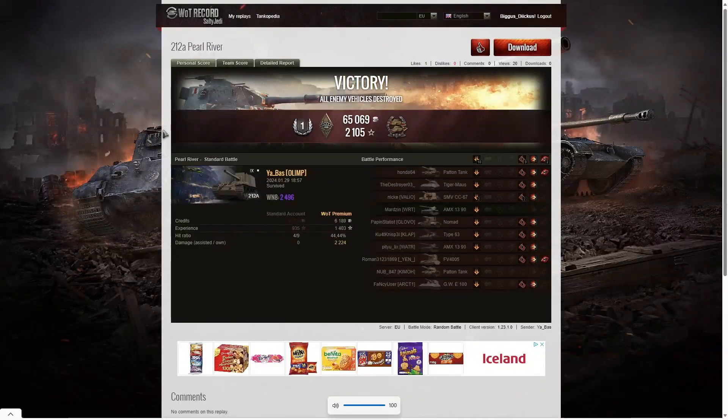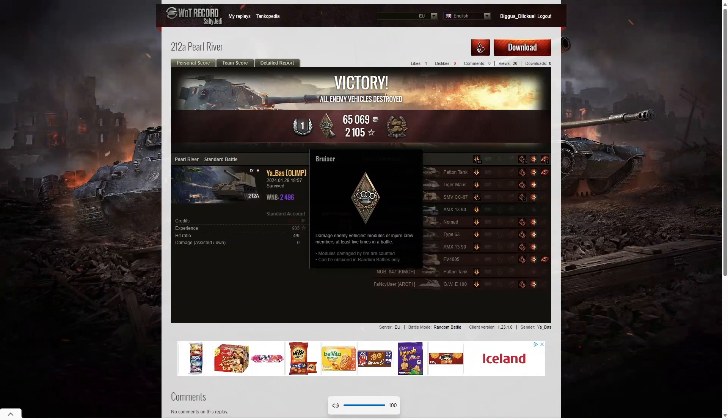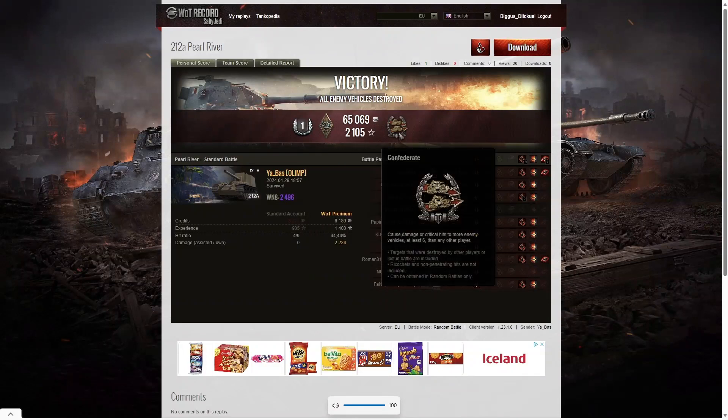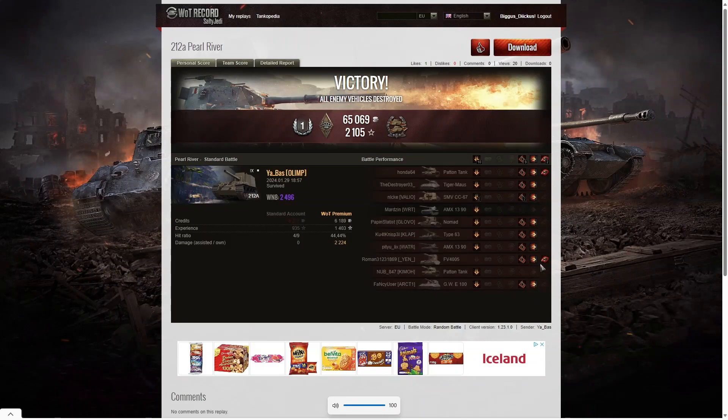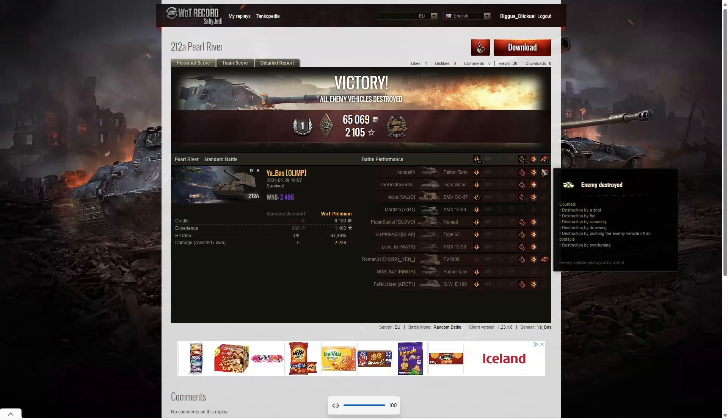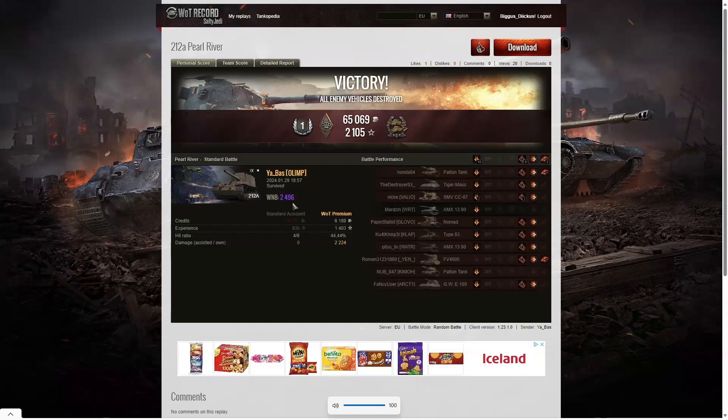Well, that was a fast and furious game and it was also a first class tanker for Yabasov Olymph in the 212A. He also got a Bruiser medal for getting at least five critical hits — in fact he got nine. He got a Confederate for hitting more of the enemy than anyone else on his team — at least six tanks subsequently taken out by other teammates — and that includes the fact that he got two kills in that game: the FV4005, the Hesh bomb, and also the Patton tank. His WN8 is 2496, which is Unicum standard.